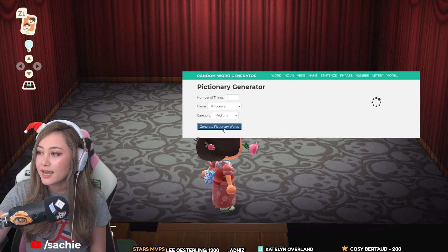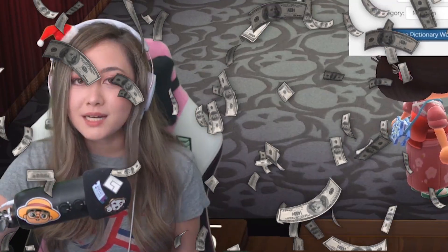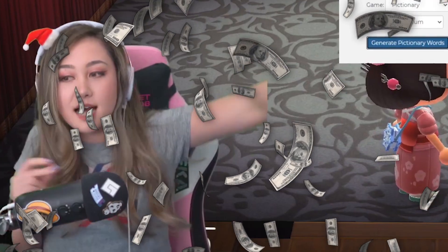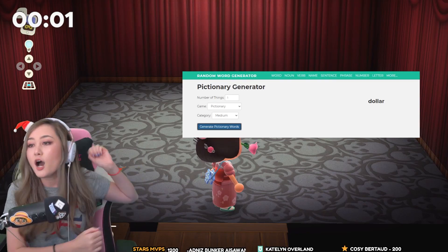The medium word is dollar. Money, money, money — must be funny. Our medium difficulty word is dollar. Dollar, dollar bills, y'all. Let's get into it. Timer set for 25 minutes, let's go.